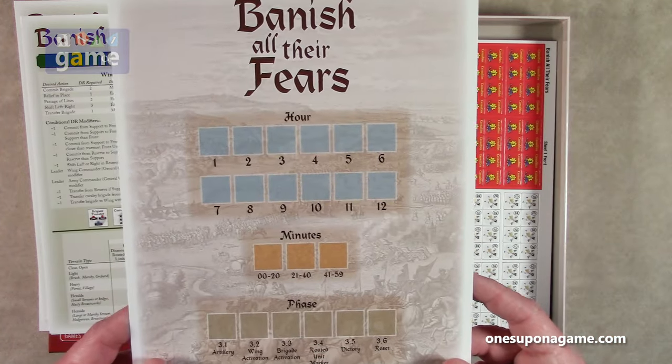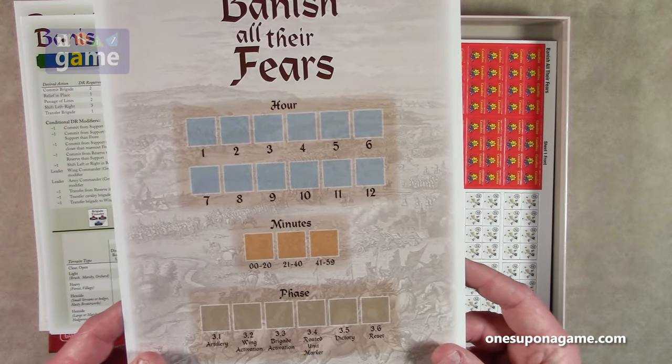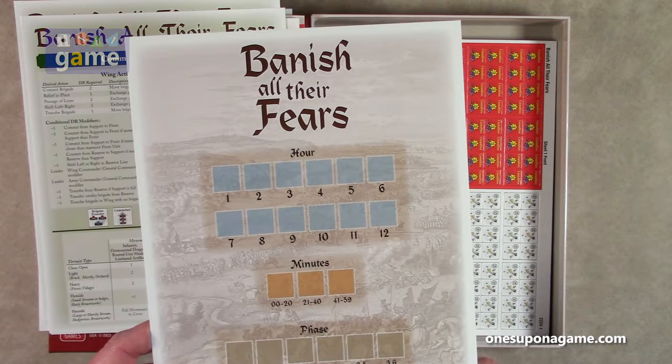Then we have a turn track with hours, minutes, and phases. It's single-sided because it's going to sit on the side of the map.